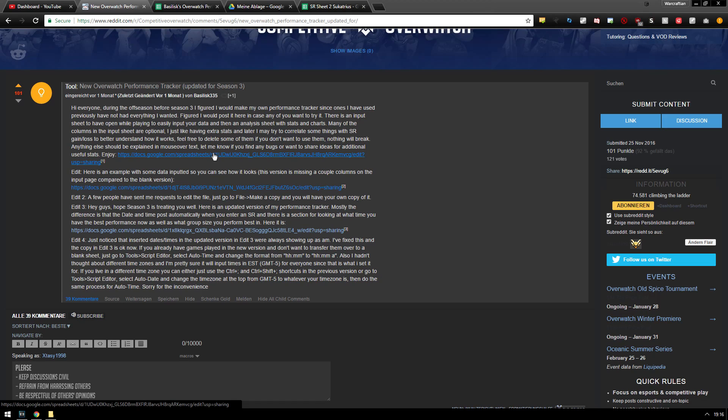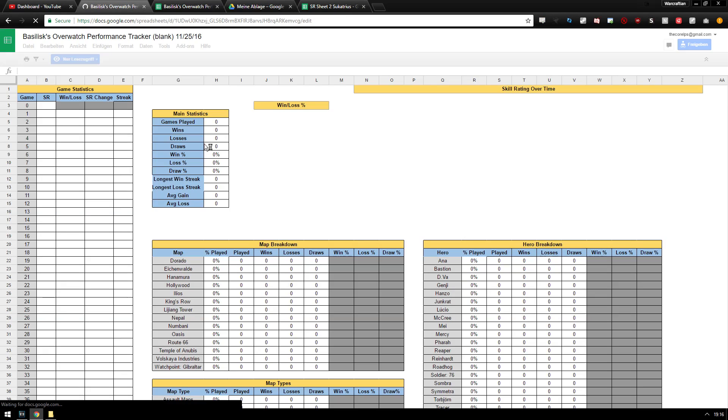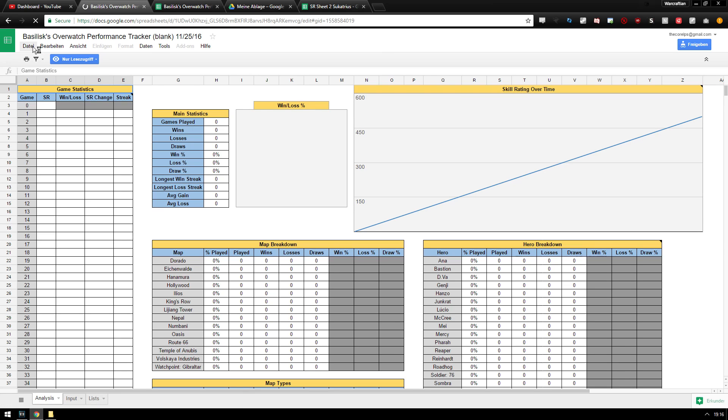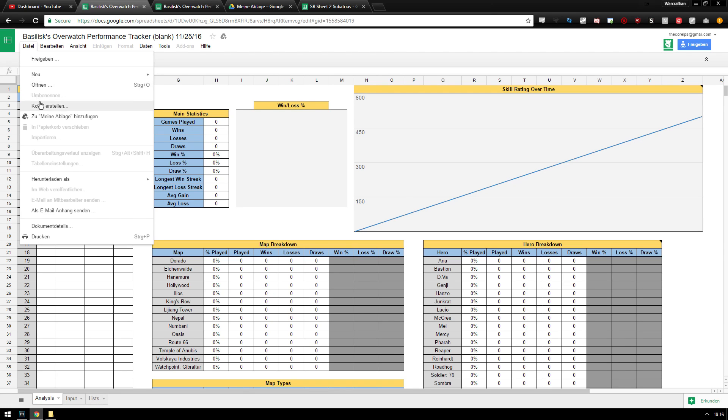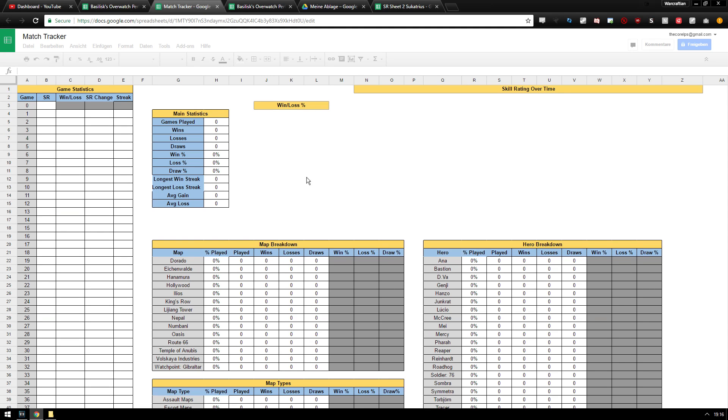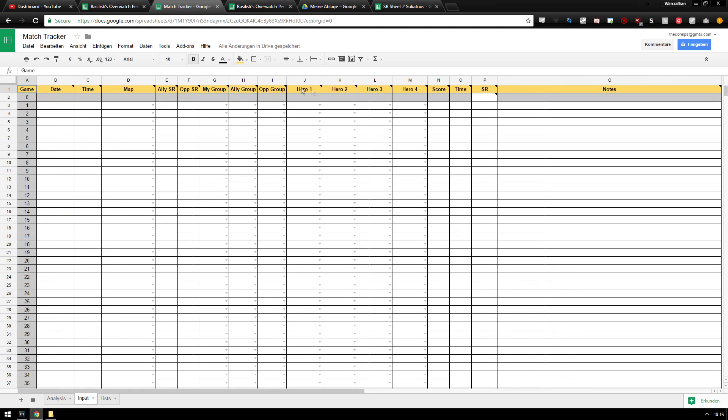Let's get into how you can actually start tracking your matches. Simply visit the link that I am going to put in the description and open the tracker. Make sure that you have a Google account so that you can use Google Drive, but if you have a YouTube account, that should be covered already. Simply go to the top left and create a copy and you are good to go. I personally put the tracker on my starting pages as soon as I launch my browser. Go to the input tab and type in all the information you can before the game starts and then the rest when it is over.